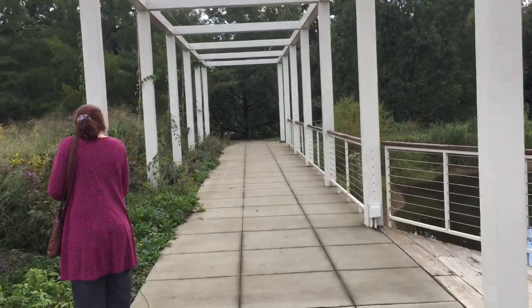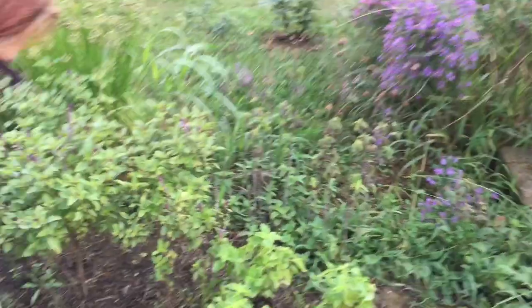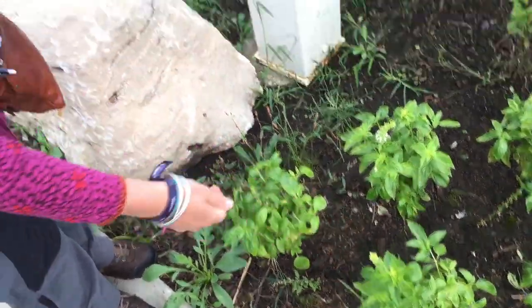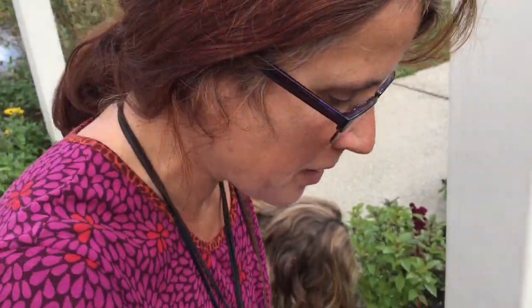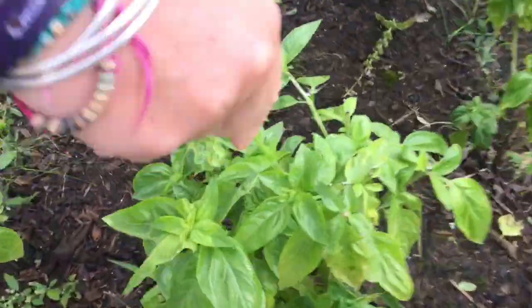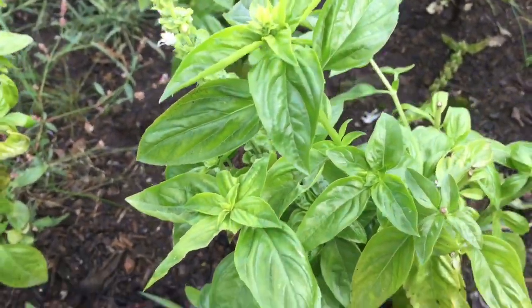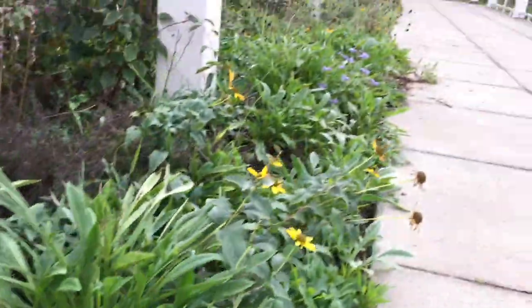So this is the edible garden, and there are some really delicious and smelly plants here. Siam queen basil — mmm. Can you smell that, ladies and gentlemen? Just come up to the screen and smell it. What does it smell like? Clove. Clove basil — clove-scented basil. And a touch of citrus. That's quite spicy.